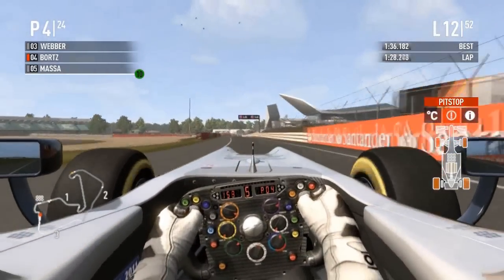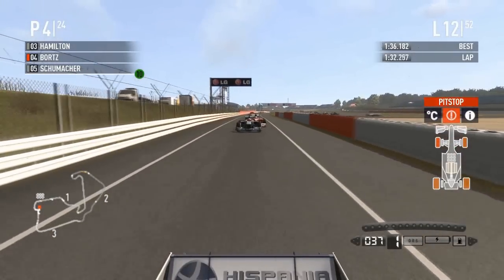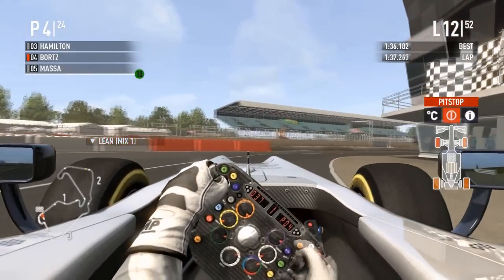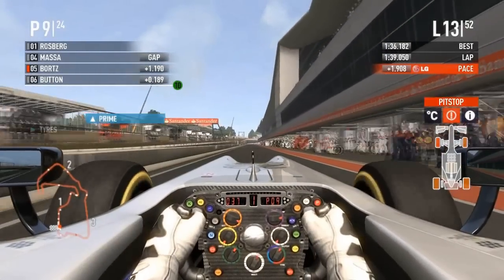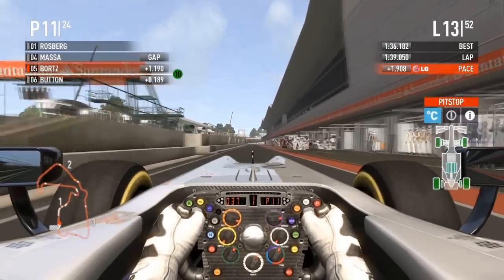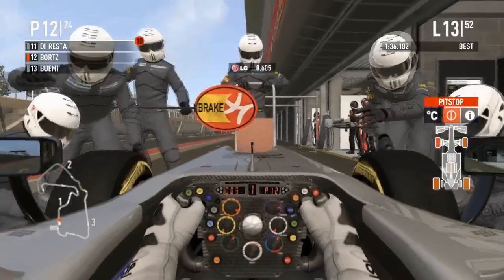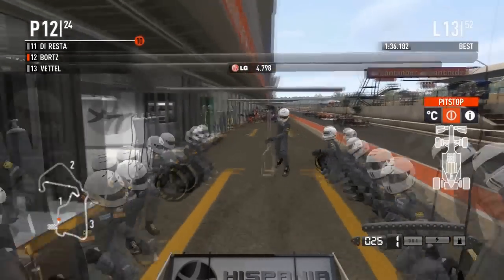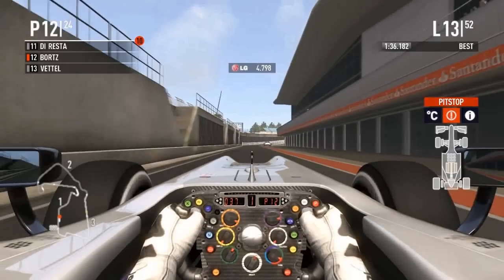Bortz comes in for tires — I think he's going to do prime-prime. Whoa, it almost looked like Massa bumped into the back of Schumacher there in pit lane. The pit lane here at Silverstone cuts quite a lot of the track. Now everyone and their mother is coming in for tires — let's see how Bortz gets away. Is he going to be released in clear air? Yes! He's got them all — very lucky because they're all stacked nose to tail.